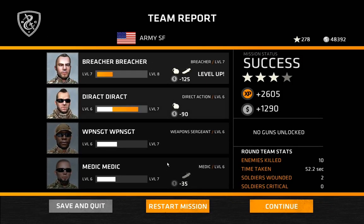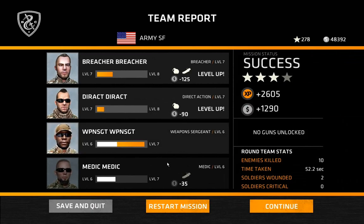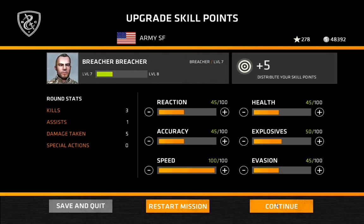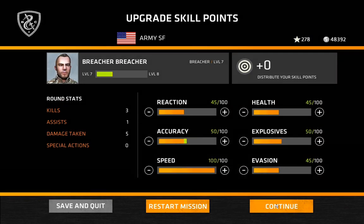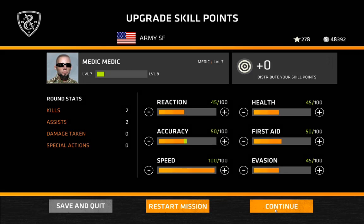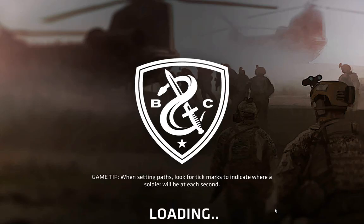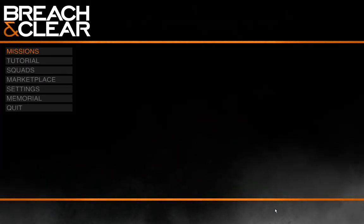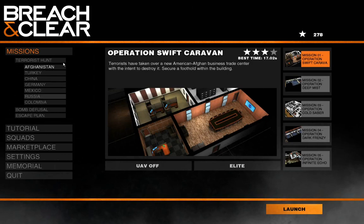That took a bit of doing because I fouled up on the first entry there — positioning my guys wrong. But that's basically Afghanistan in a nutshell. At this point I'm going to drop skill points into accuracy. So that's basically Afghanistan with the terrorist hunt. We'll jump into this again with the other missions — bomb defusal and escape plan — and I'll show what they're all about. For now, I hope you've enjoyed and I'll see you guys when we do this again.